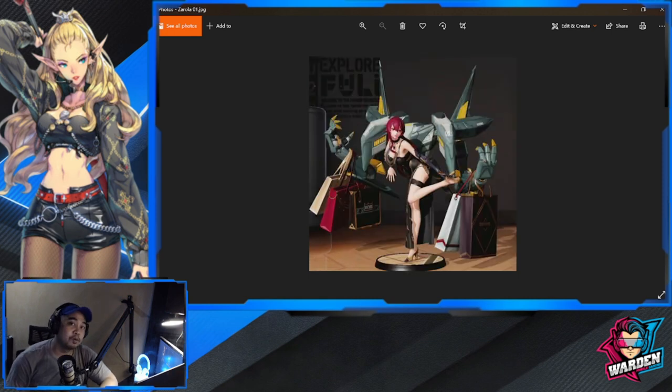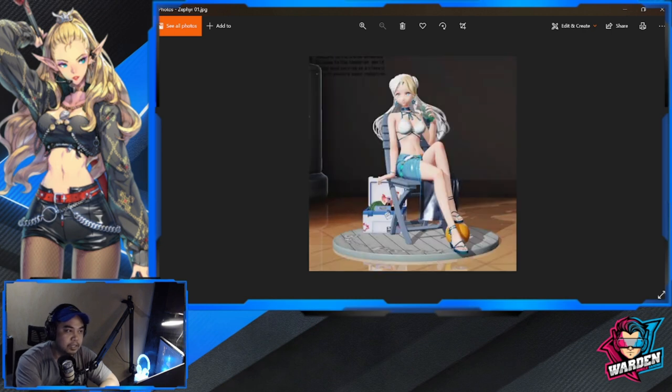Next is Zarola — this one is still available as a limited offer. I already bought this one. If you want to power up your Zarola a little bit, you can buy this skin. By the way, the skin actually gives you a stat boost if you get it, so hopefully you can get this one.